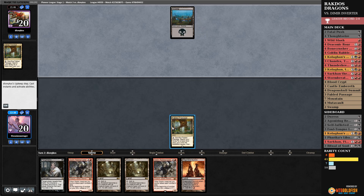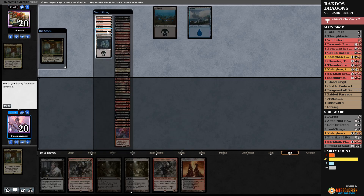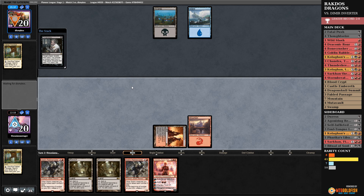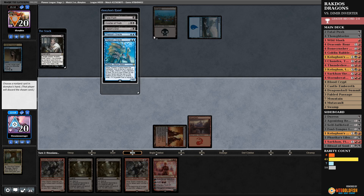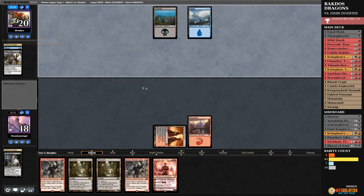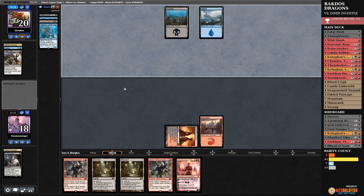Not bad. We'll pass. They went and got a Swamp — that means they have Thought Erasure or Thoughtseize. I'd like another red source since we have a lot of double-red things. We'll get a Mountain. Looking at their hand — we have one up for Censor. Legion's End deals with the token but not the Rabble Master itself. Fatal Push is a nuisance. They're a few turns away from having anything happen. I guess it's Inverter. The 1/3 scry sets up their next turns. I'll get rid of Fatal Push since that's the only thing they can cast currently. Legion's End doesn't hit Goblin Rabble Master — it hits the tokens, which I'm okay with.